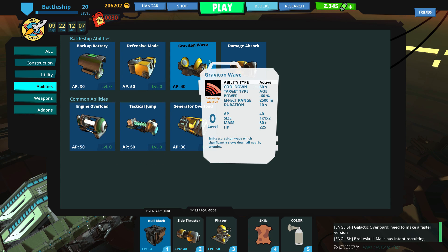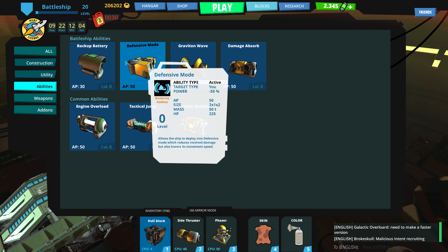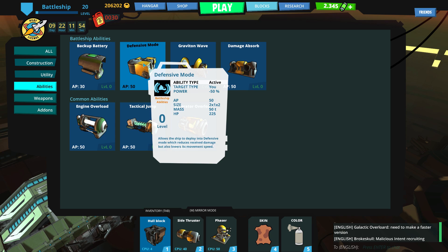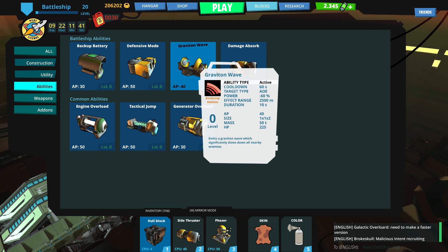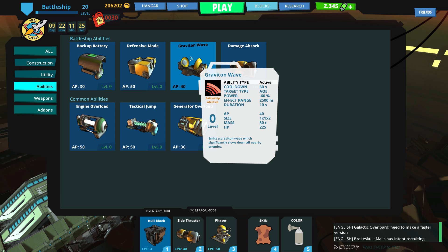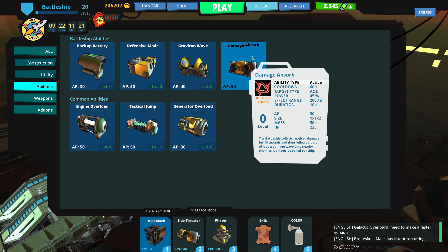Battleship stuff is all about big heavy defenses. We've got backup batteries so that you can get yourself back into the fight after your battery's all depleted from shooting up your lasers. We've got Defensive Mode, which puts you into a real slow, very tanky mode where you reduce a lot of the damage that you take, which is really cool. You got Gravitron Wave, which sends out almost like a snare effect, like something from World of Warcraft. And then you have a damage absorption. So this is all about either debuffing other enemies or increasing your ability to absorb damage.